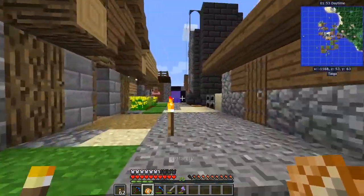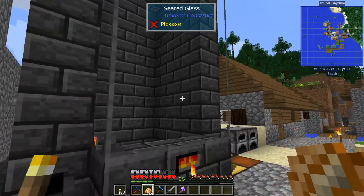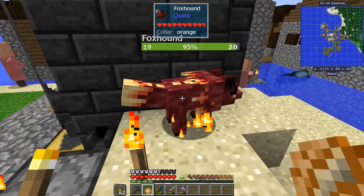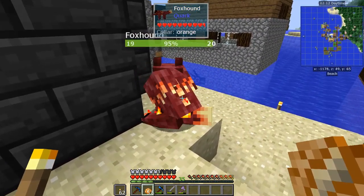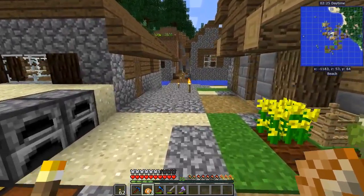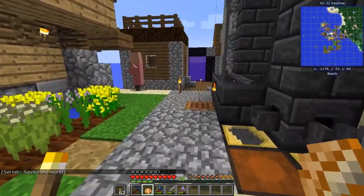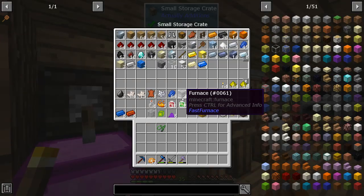I've made the smeltery just a little bit bigger, throwing all my cobble in there. I did go back to the nether and got myself a foxhound. If I could get it to sit on the furnace, it would speed things up maybe 25-30%. It was noticeably faster but not crazy. This guy took a whole stack of coal to tame and I took a lot of damage getting him.